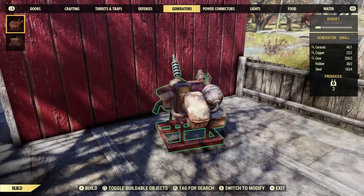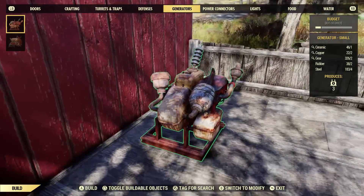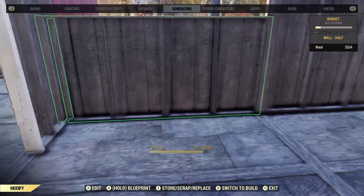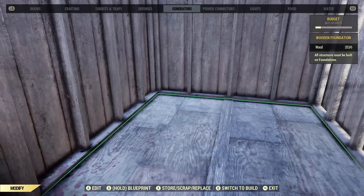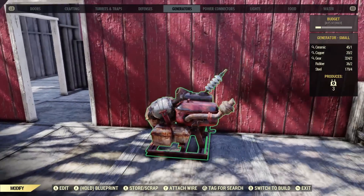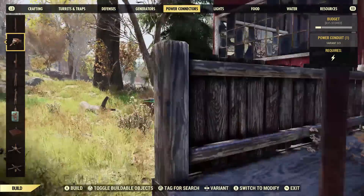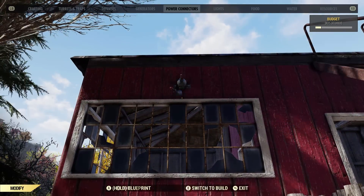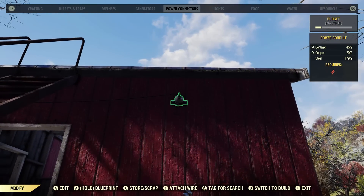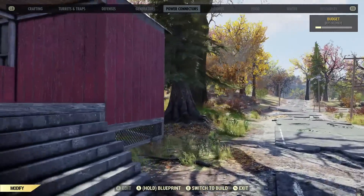Now for the generator — keep in mind generators blow lots of black smoke. I originally put my generator inside the building to keep it safe, but it kept blowing smoke out through the wall right in front of my store and it looked horrible, so I put it back here. To wire up this building, all you have to do is put one conduit right here and another one right here, wire them together, and that will power the entire thing all the way to the front and all the way around to the side.